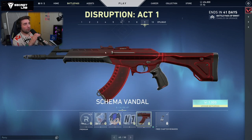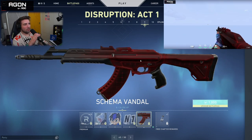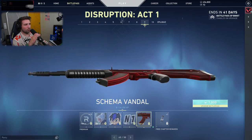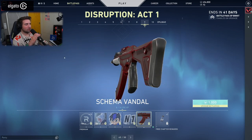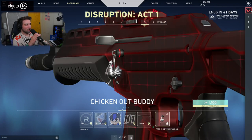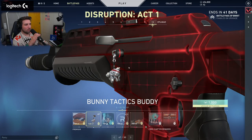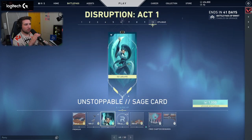At level 45, we have the Schema Vandal. From all of those Schema skins, I feel like this one has the weakest mesh incorporation into it, but it's still very nice and clean. Many people will like this a lot. And we have the Chicken Out Buddy. Bunny Tactics with the Dropkick. Unstoppable Stage Cards — this one is very serious; someone likes this kind of stuff.